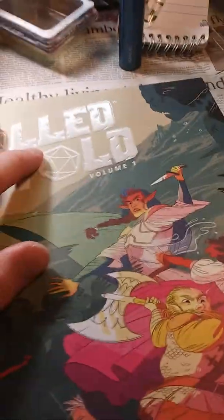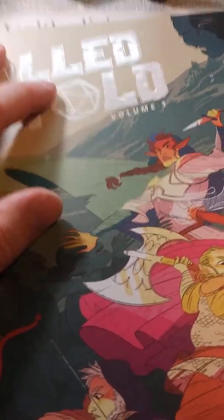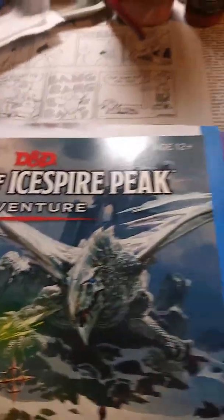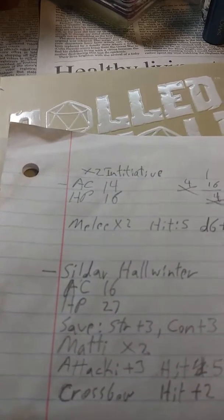So they went through the Thunderlock Bar Crawl, got their rear ends served to them. And then we were met by Sildar Hallwinter — he's an NPC I was using. He's in the Lost Mine of Phandalin; I don't know if he's in Dragon of Icespire Peak yet, he may or may not be.